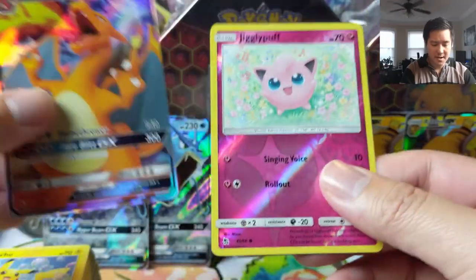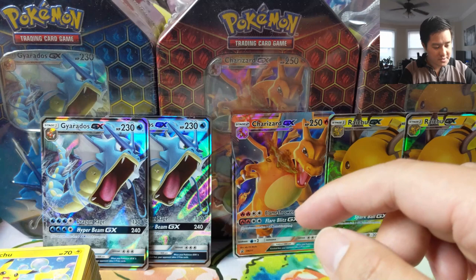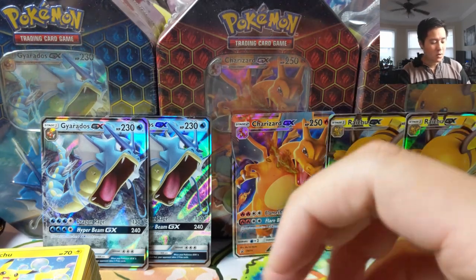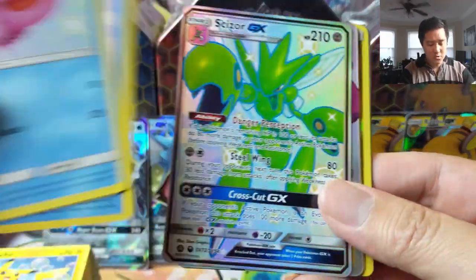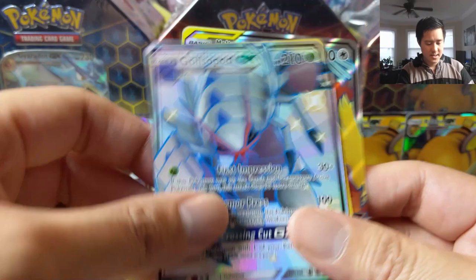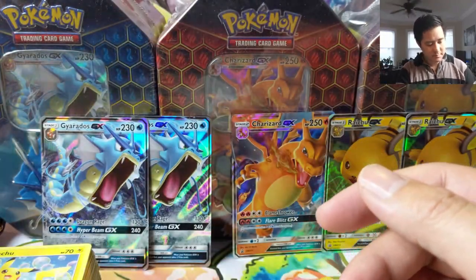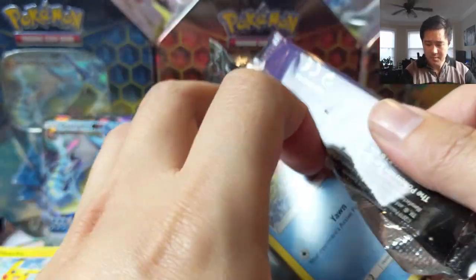We are on to our last tin. Let's do a quick checkpoint — four tins worth. We got nine hits across sixteen packs, and that's still really good. So as long as we do okay on this last one, we will consider this a very successful opening.